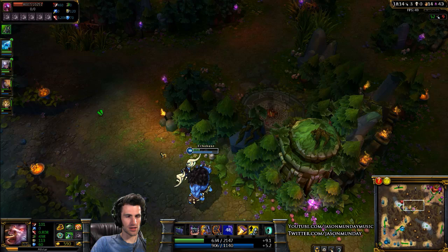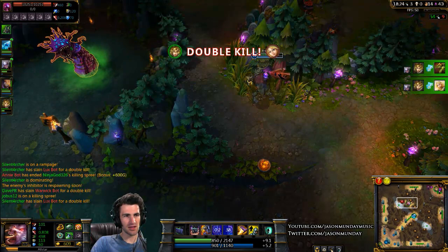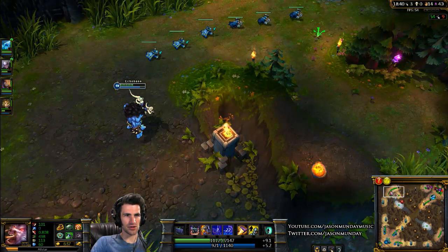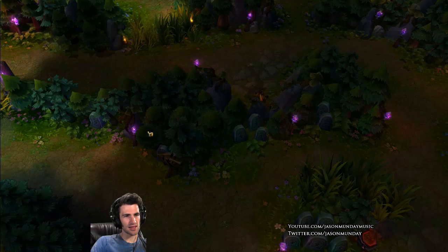There are several places on the map you want to ward just so you have vision. When there is a jungler like me, it's good to have an idea of where they are. Good places to ward are high traffic areas with multiple ways in or out — like right here, there are three ways in or out, so you can see ahead of time if a guy's trying to come over to gank you. My team actually won while I was just explaining things because it's an easy bot game.